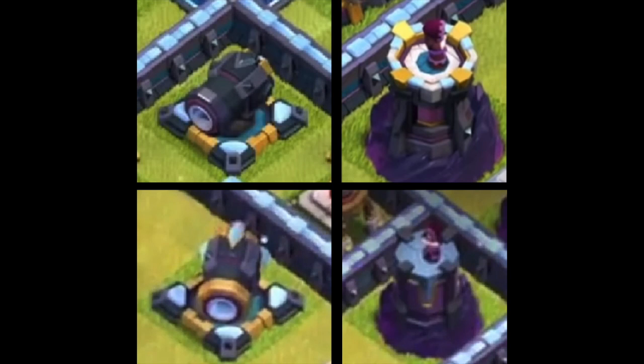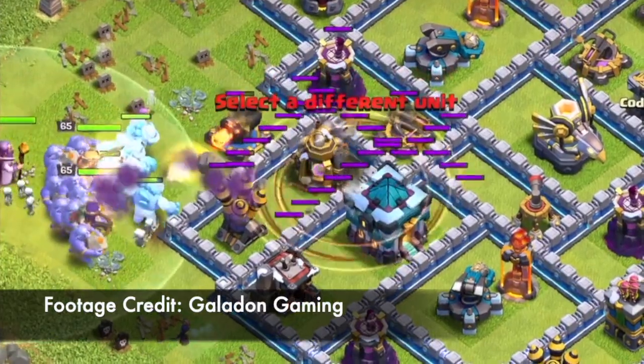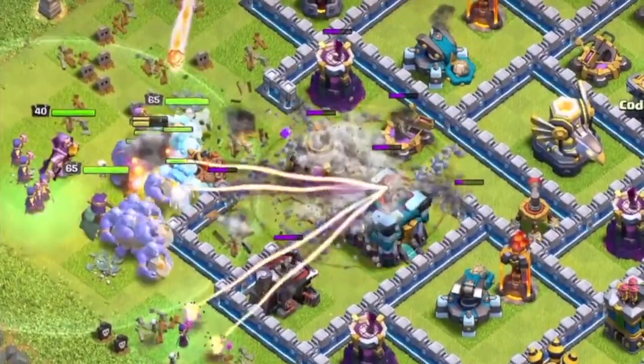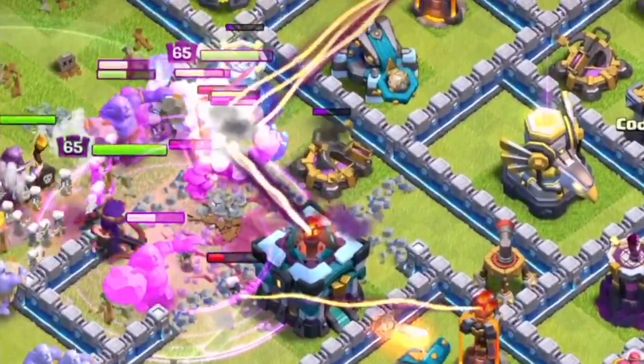I already showed you the new level cannon and wizard tower for Town Hall 13, but it turns out we might be getting an additional level of each — meaning you can upgrade your cannons and wizard towers twice with Town Hall 13. Besides cannons and wizard towers, we're also getting new levels for other defenses including walls at TH13, plus many new troop levels, new spell levels, the new Scattershot defense, the new hero, and a new troop.